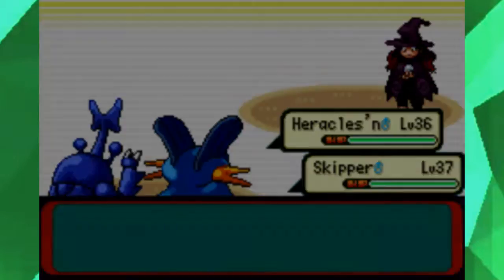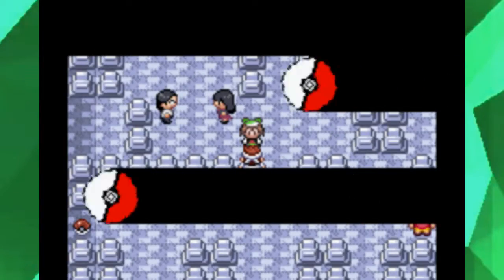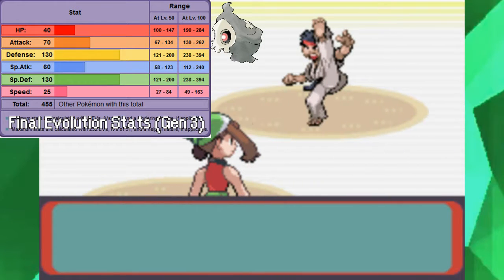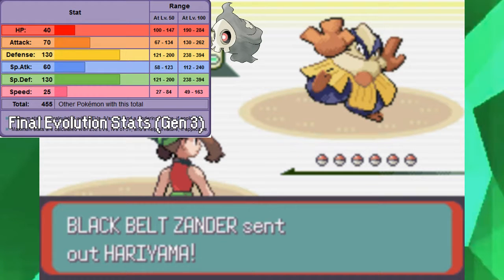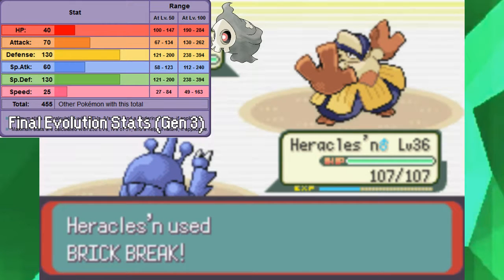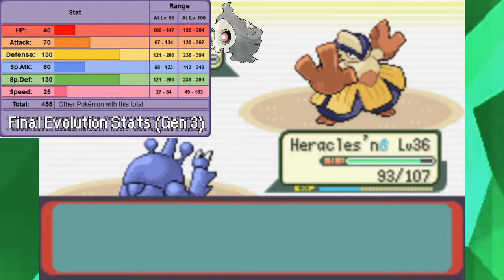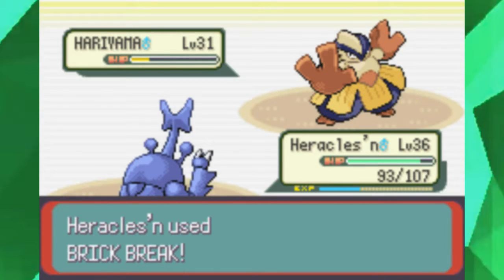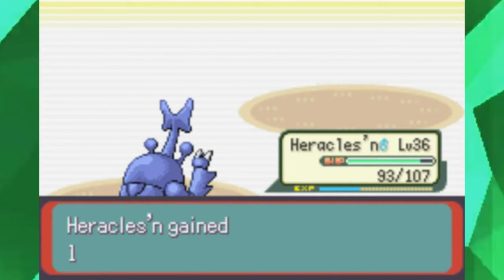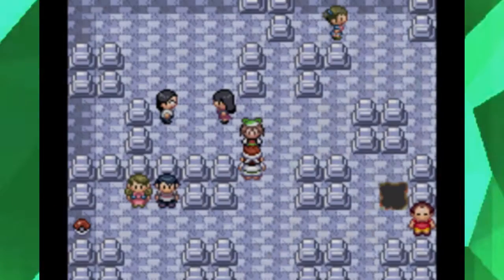Dusclops, on the other hand, I have used before and you might find some use for it. The only thing is, if you want Duskull to evolve into Dusclops you'll have to wait a bit — it evolves in the level 30s. At this point in the game you're finding high level 20s to early 30s, so it shouldn't take too much longer. Unfortunately you can't find wild Dusclops at this point, and there's no Dusknoir in this game.